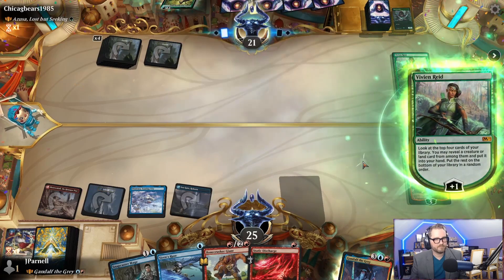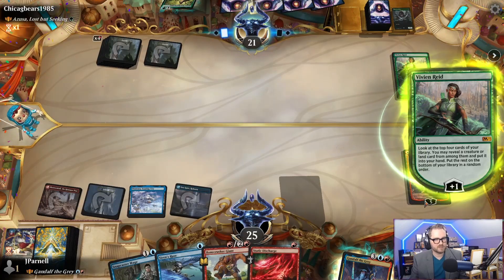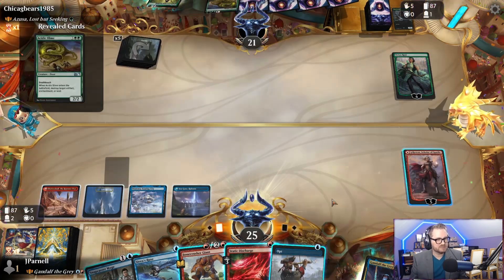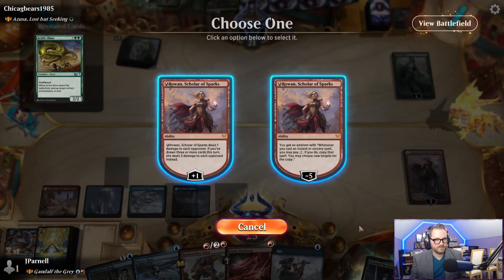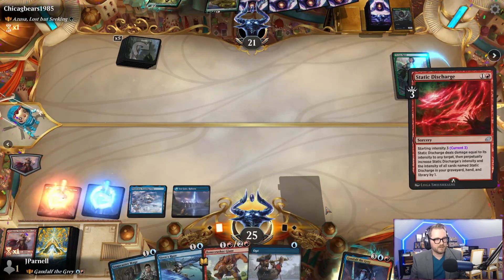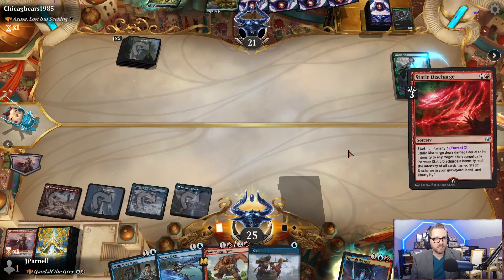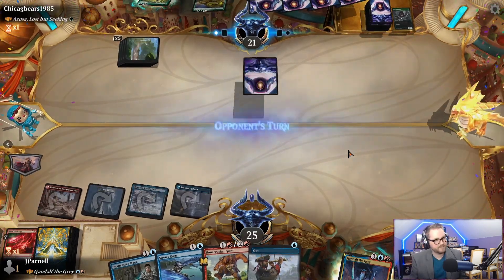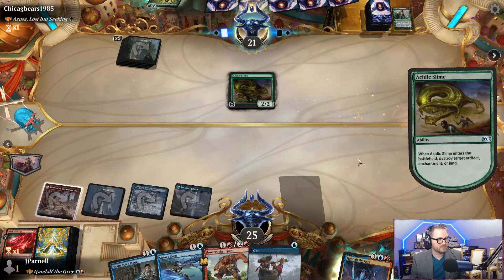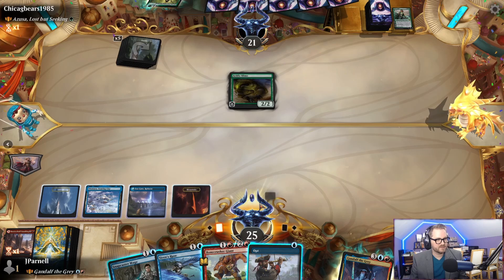Vivien Reid. We're going to kill Vivien with this Static Discharge, though. Acidic Slime — ugh, I don't like that. Emblem. Pay 2? We will pay 2. There's 7 damage. You'll have to do better than that. Every defeat is a new beginning. Current intensity 4. Acidic Slime — there goes our mountain. Ha, we have more mountains. Surprise. We'll pass the turn. If they play something, we can deal with 2 things. And if they don't, we'll just Opt twice.